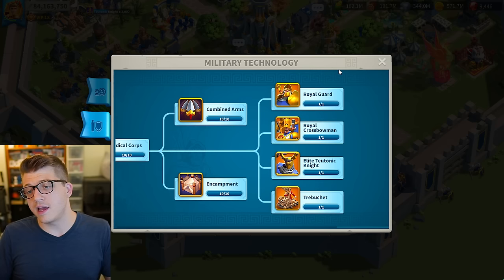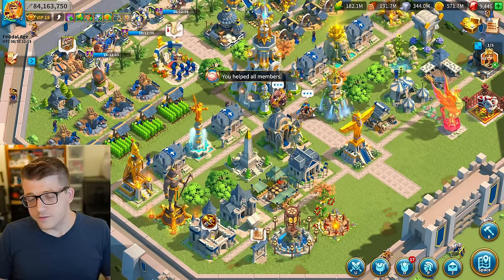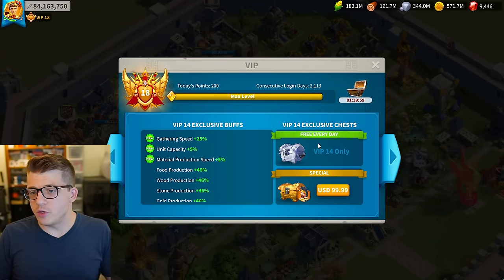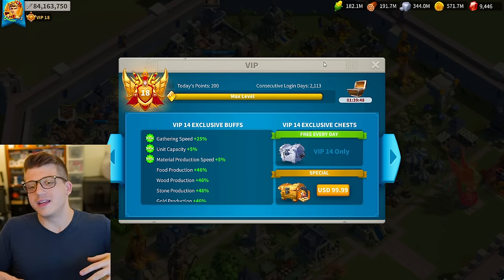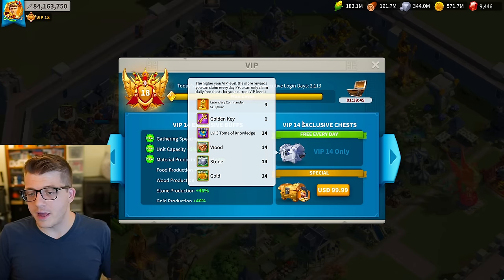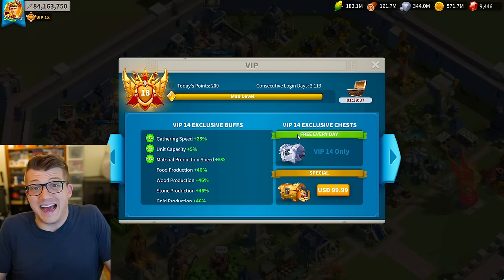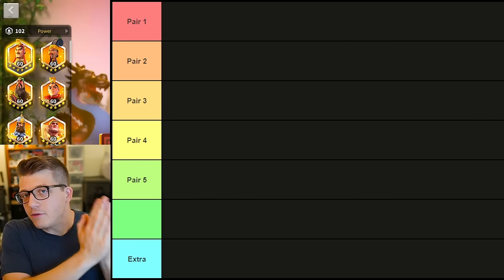Also work toward VIP 14, which gives you three legendary commander sculptures per day — a massive advantage for keeping up with the meta as a free-to-play player. VIP 14 is extremely hard to reach in your first three KvKs as a free-to-play player, but keep it in mind as a long-term goal.